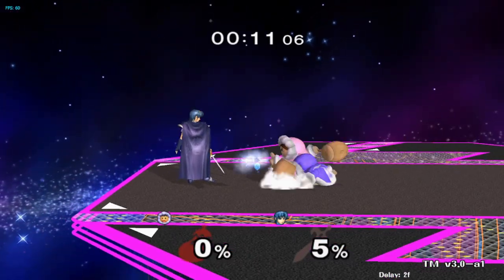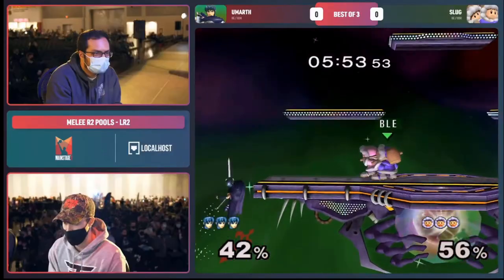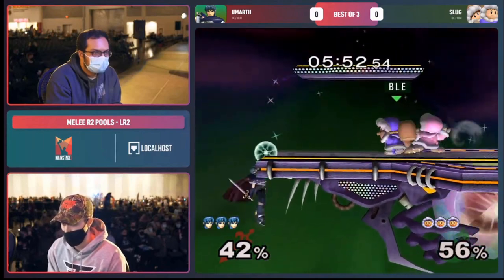To perform a dash dance desync blizzard, dash forward, dash back, then dash forward again, and after the final dash, roll your stick from forward into down and hold B.